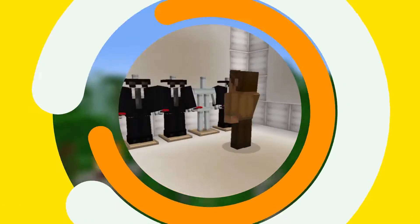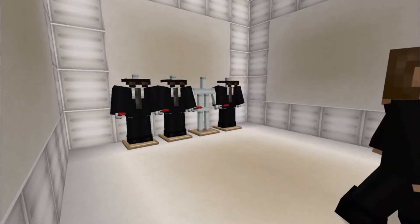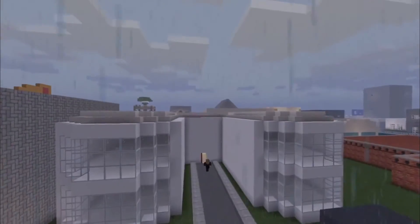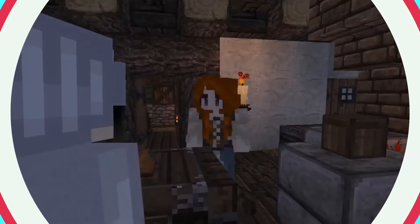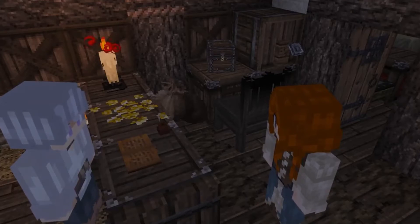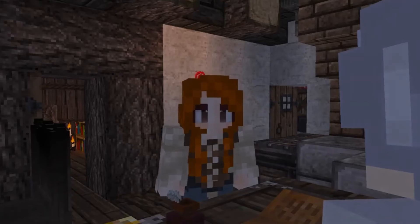Number 2: Men in Black. This skin is based on the Men in Black, which is a popular urban legend and the subject of many movies and pieces of pop culture. The skin showcases an MIB agent wearing sunglasses and a full black suit with a white shirt and a black tie. Number 1: Mage. This unique Minecraft skin showcases a mage or wizard-like costume with a large purple and black cloak. Purple gloves can be seen attached to the cloak and the skin is quite cool to look at. With no visible face, it can prove to be somewhat intimidating as well.